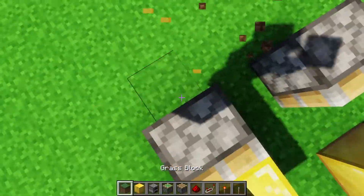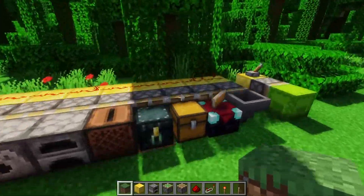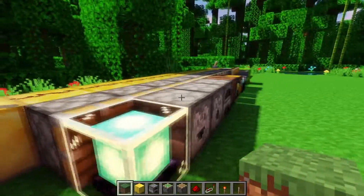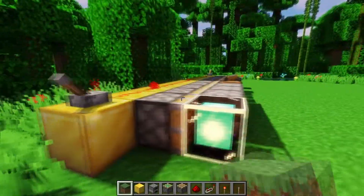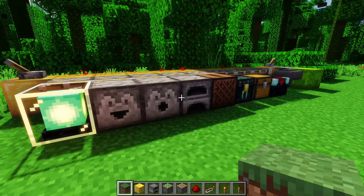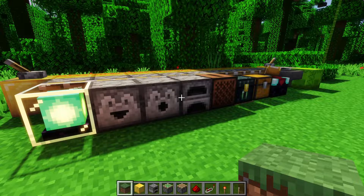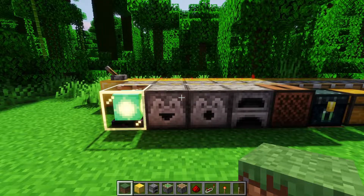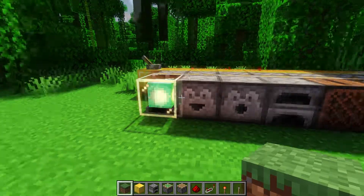There are exceptions to this, and mainly certain blocks cannot be pushed. We have a whole bunch of pistons behind all of these blocks and when I power them nothing happens — that's because these blocks cannot be pushed. There are other ones, but these are generally the ones you'd encounter, and you might have to just go and test it with whatever block you're curious about.